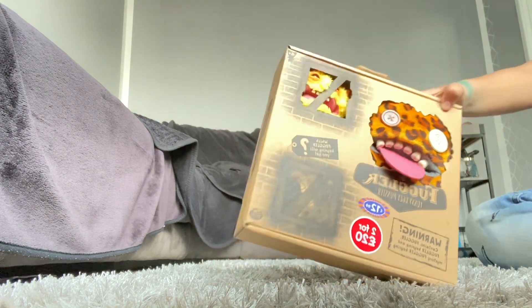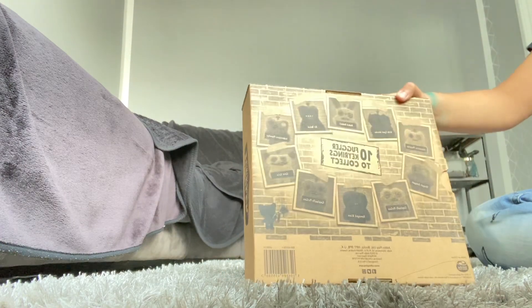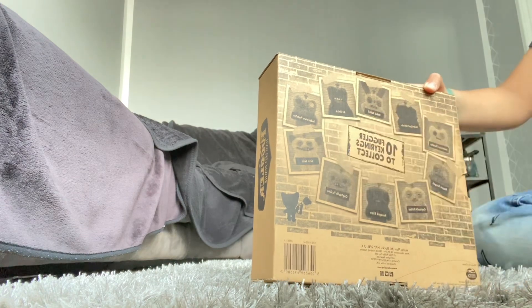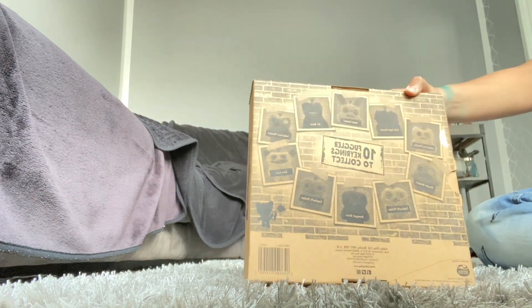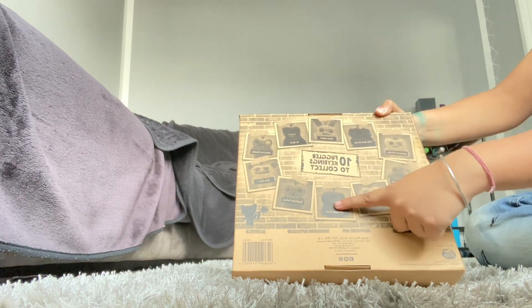On the back it shows all the keyrings you can possibly get. I'm hoping to get the ooga booga, the wide eye window, or the annoyed alien.